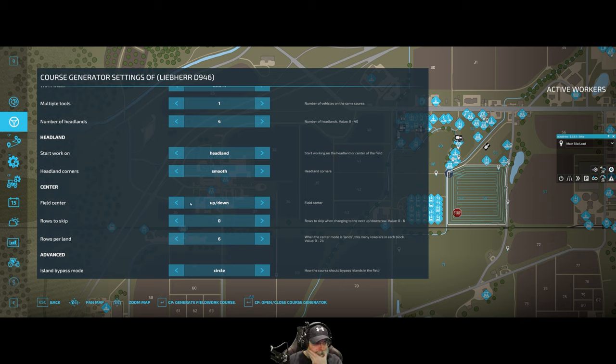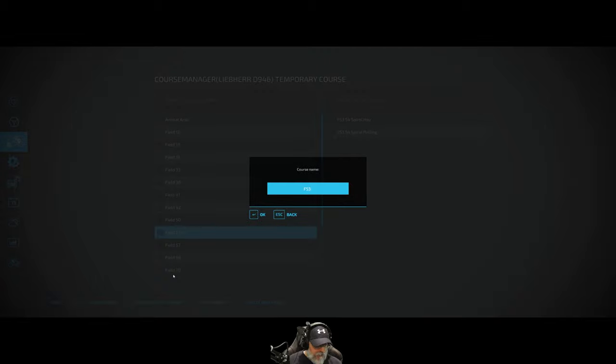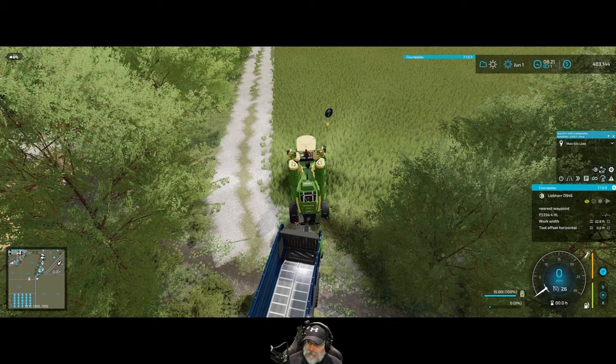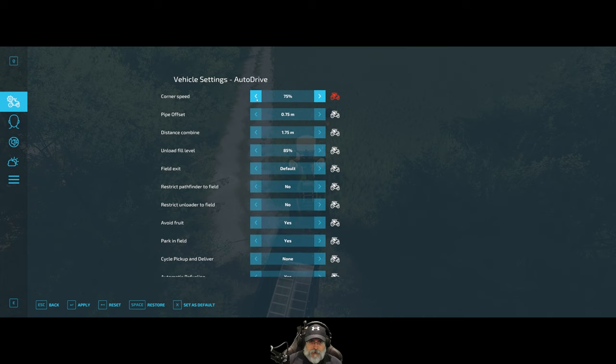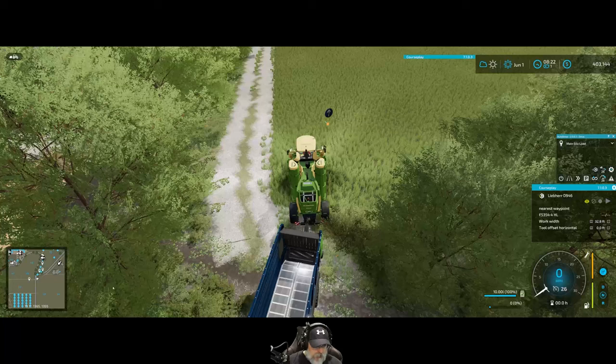That looks pretty good. We'll save the course as F53-54, 4HL for four headlands. Now I want to go into AutoDrive and tell it to take corners more slowly, no need to avoid fruit, no automatic refueling or repairing. Apply all that and set it to nearest waypoint.